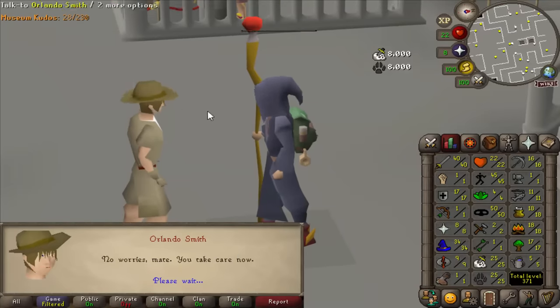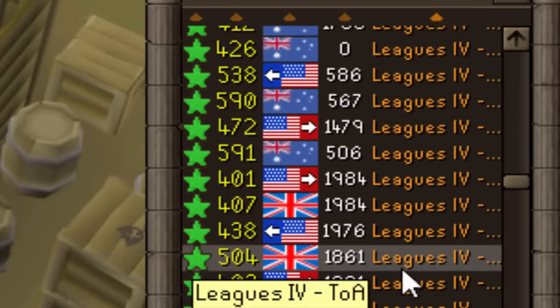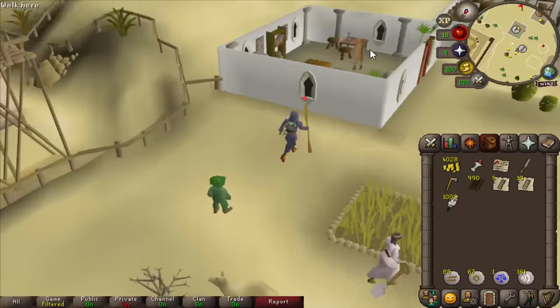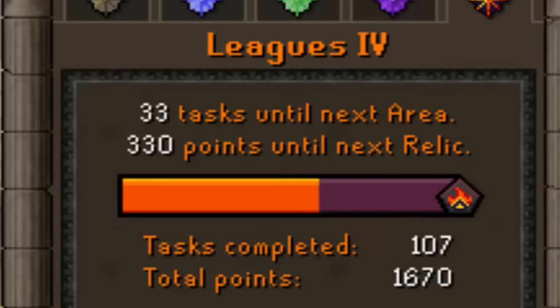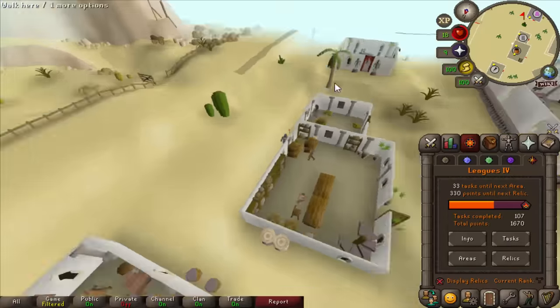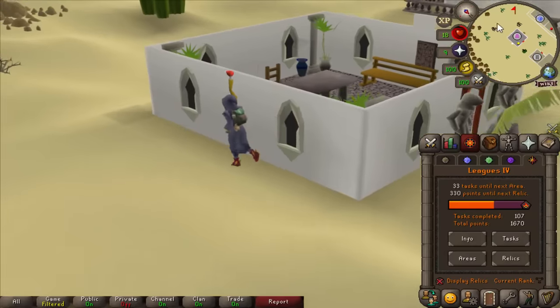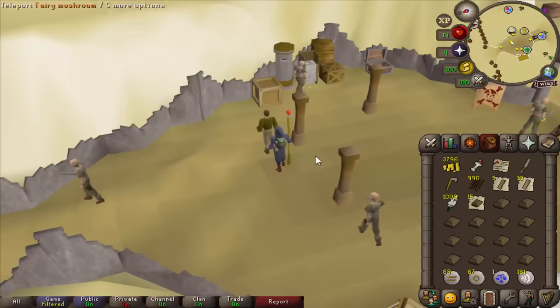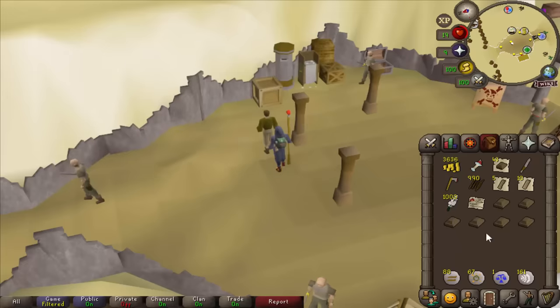I can AFK there doing guards for pouches. A staple of every new account — the museum quiz. Give me all that XP, and it is a task of course. Look at the worlds — they're all practically full right now. Leagues is live and it's popping off. I haven't even been to Al Kharid yet, just checking off all the tasks I had written down, and I've only got 33 to my next area. I figure I may as well stick to my plan, knock out all the easy tasks, and then see where we're at. This is so chill for early smithing — I can just spam this shop and note them. Banker's note — I love this game, it's so good.